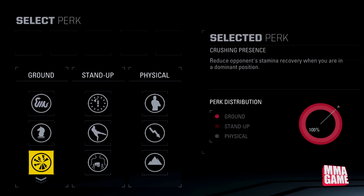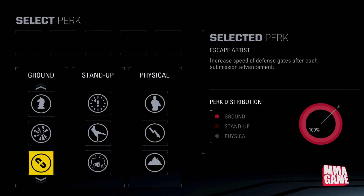Moving on, we have Crushing Presence — another returning perk. It reduces your opponent's stamina recovery when you are in a dominant position. This is really, really good for guys who want to do ground and pound and a grinding, controlling type of gameplay.